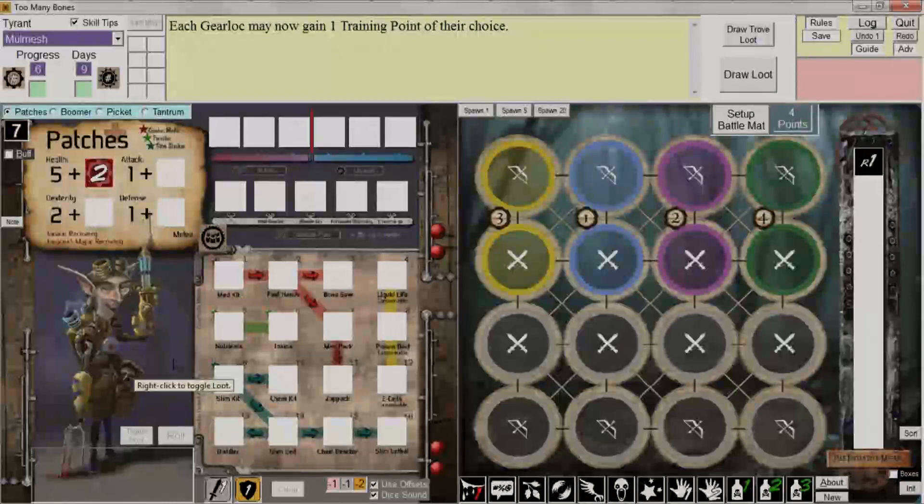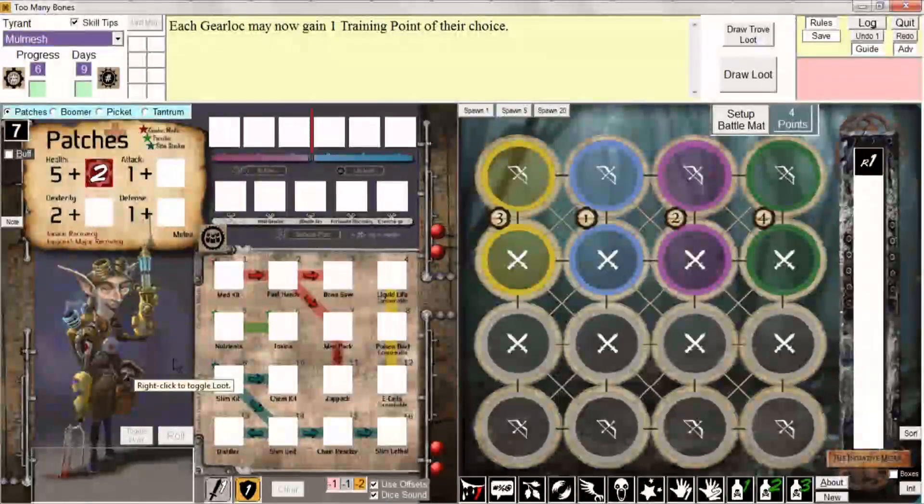Chapter 3: selecting a gear lock and modifying the gear lock stats. First of all, if you selected Greenhorn mode or Casual mode, you're going to be prompted with a message saying each gear lock may now gain one training point of their choice — so that's a free training point even before the game begins.